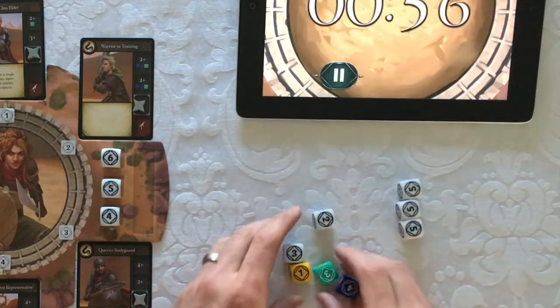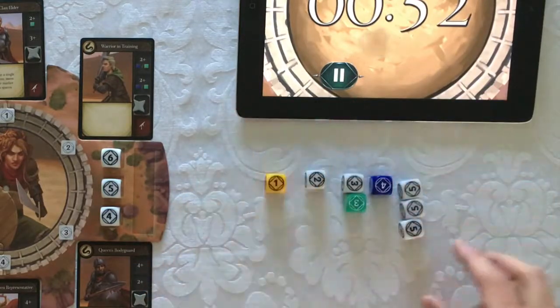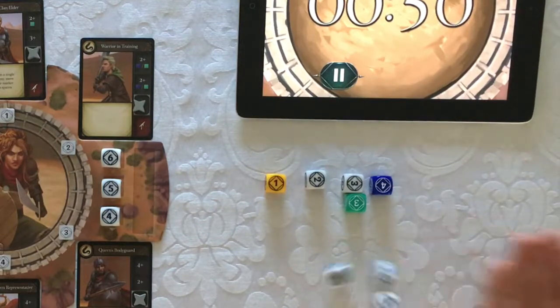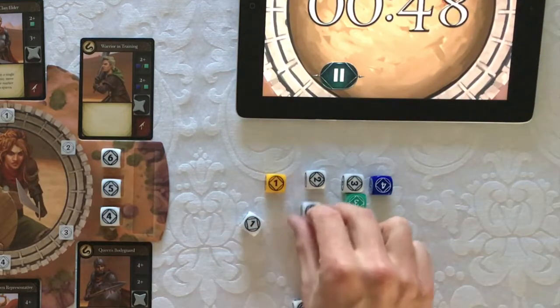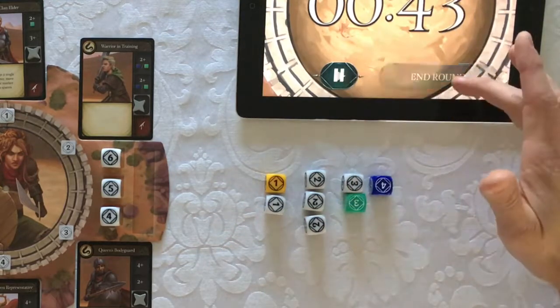As you choose which set to roll, always check first to see if you have one single on 3, 4, or 6, then choose the largest set. So the largest set in this case being the 5s. Single on 3, 4, or 6. And look at that — we have it.